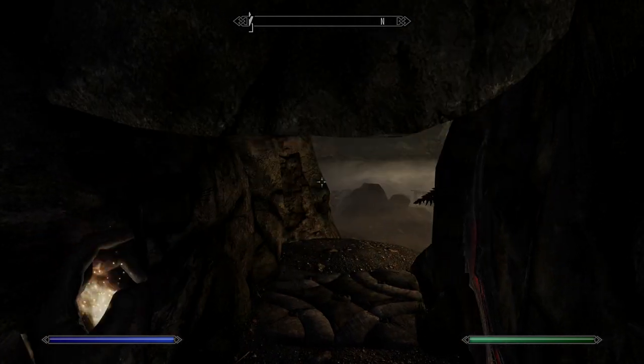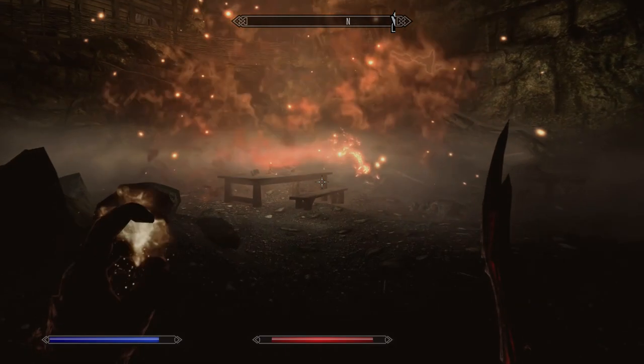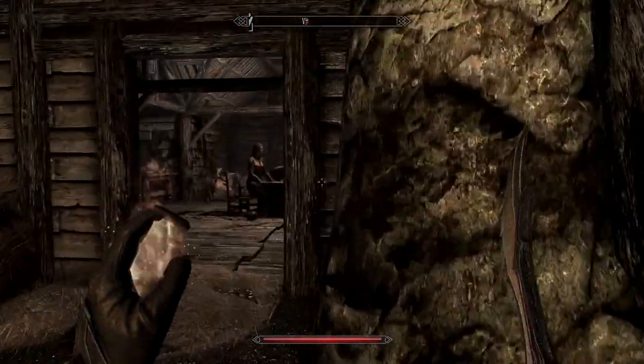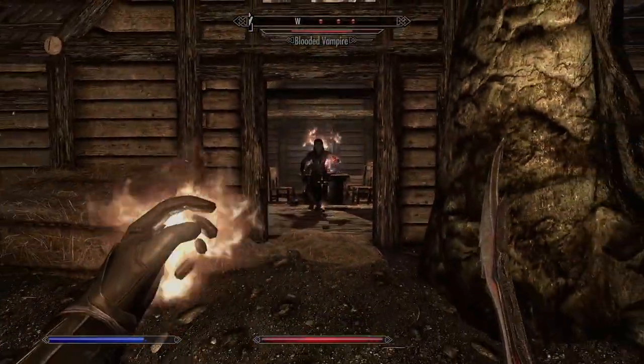Be warned — there is a trap on the floor that will set you alight with flames shooting up from the ground, so run over it at speed. Take on the vampire sitting there; you can see the little rise on the right-hand side that leads you to the house filled with vampires. They are pretty strong.